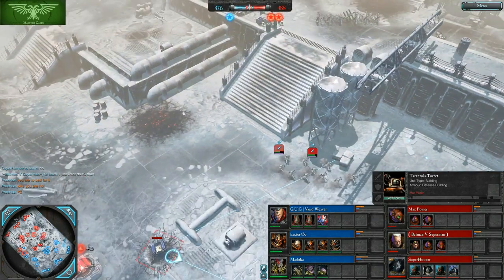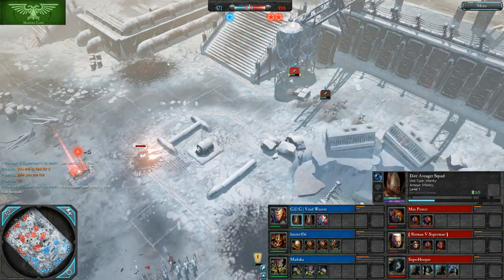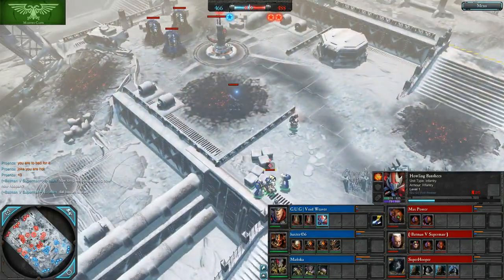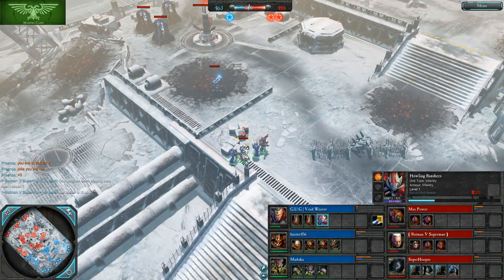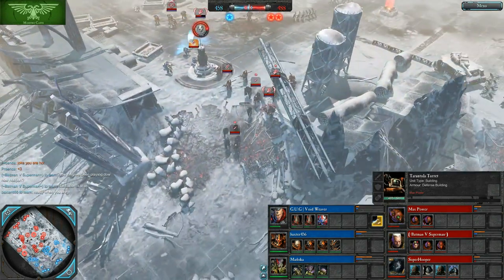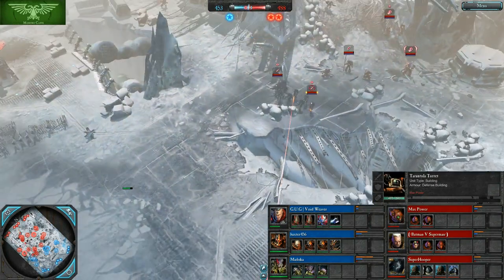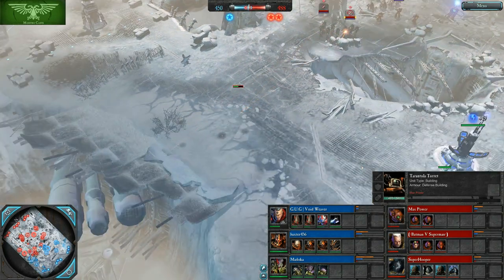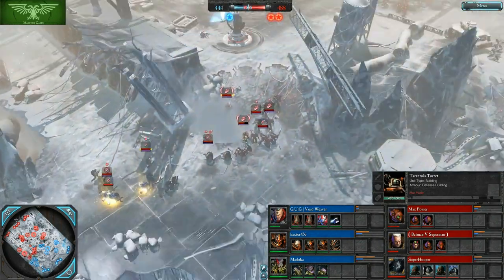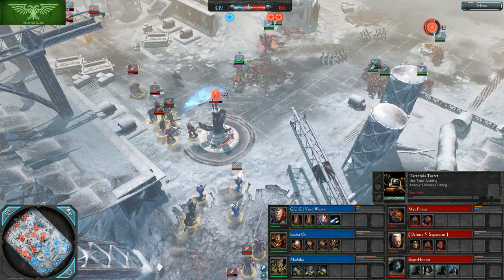There's a Tarantula turret from the Tech Marine. The Dire Avengers were about to get around it, but a Devastator setup is suppressing them. This is Max Power using what makes the Tech Marine such a good team's hero. A turret is very powerful in Tier 1 — it really can't be effectively countered then. Usually your answers are to wait till Tier 2, double or triple someone else, or just accept you can't headbutt the turret early on.